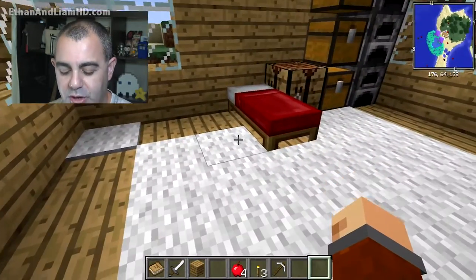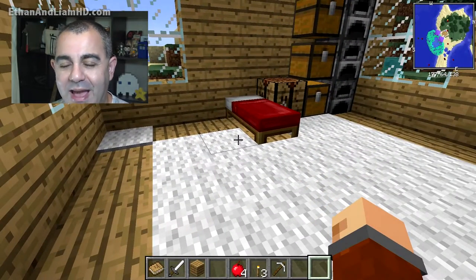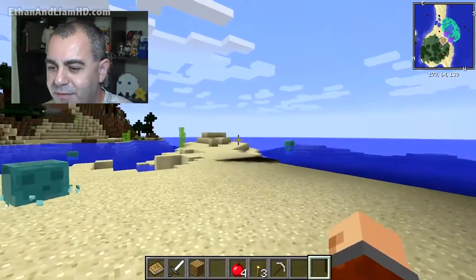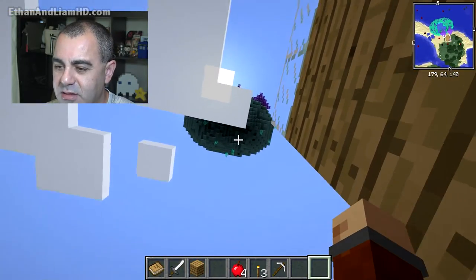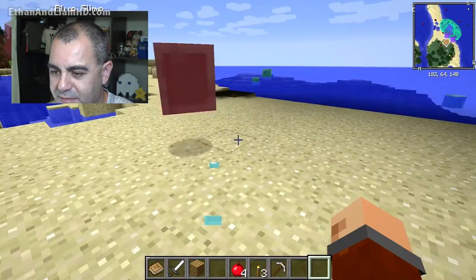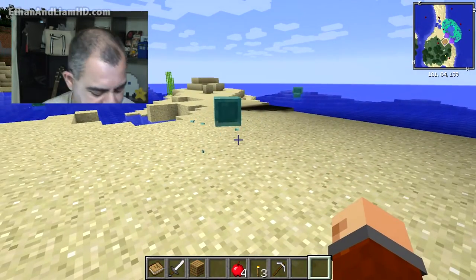The first thing you'll notice when you load into any map or pack that has Tinker's Construct — or if you just downloaded it by itself — is random stuff like these slime islands in the sky. There are slime islands, and slime falls from them.